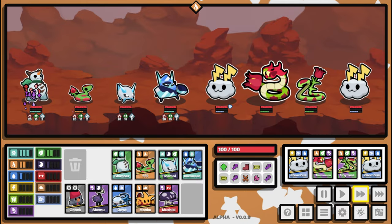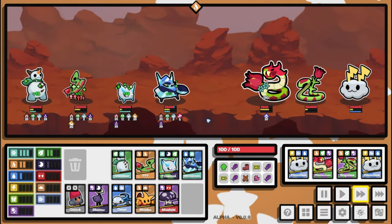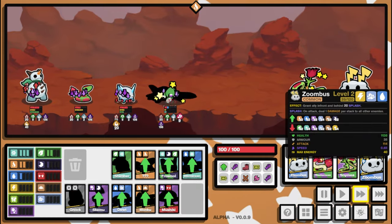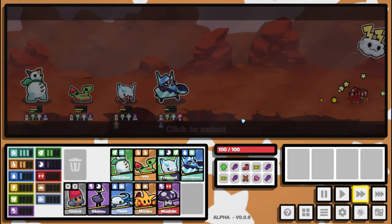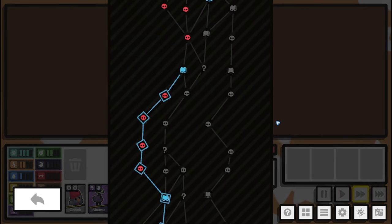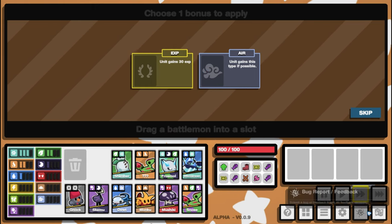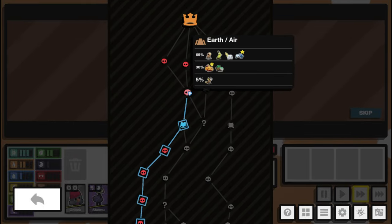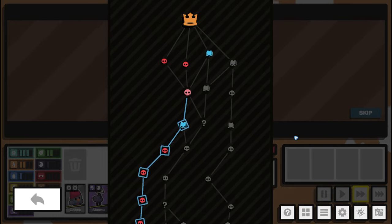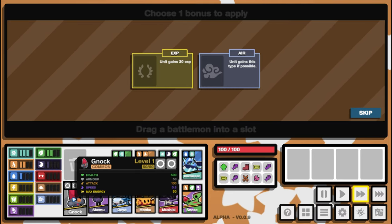We'll take Mushiki into this fire and water. I don't think we need to change anything — if it's not broken, don't fix it. That's the strongest part of their team taken down, we should be all good. We'll take a Snows — why not? We've got one fight here and then a rest area or another fight if we need it, but I think I'll take that rest area.